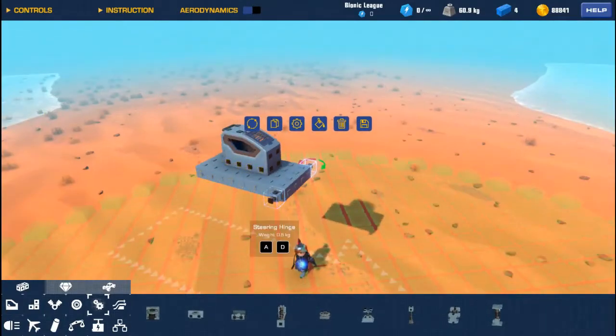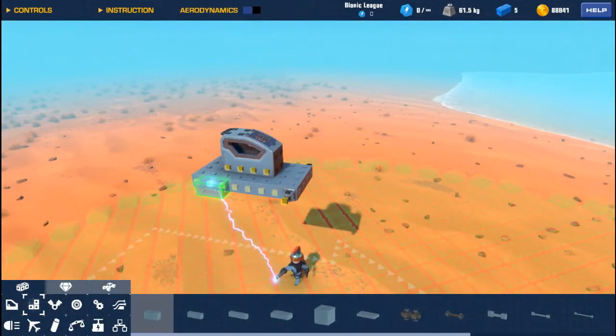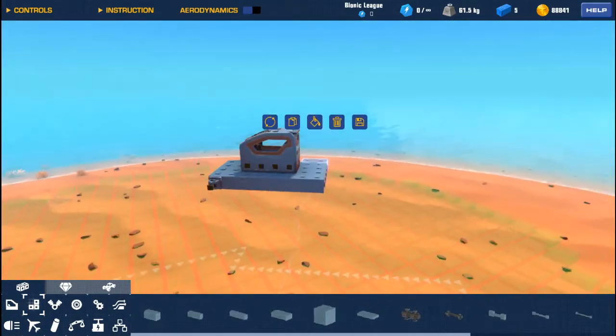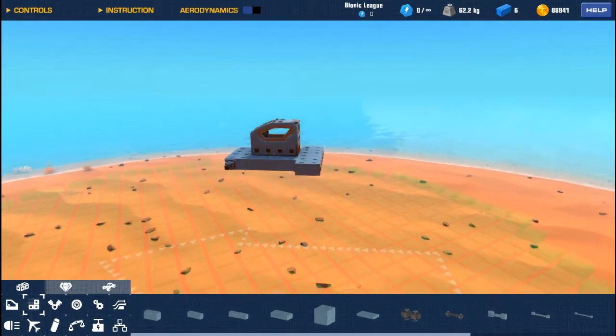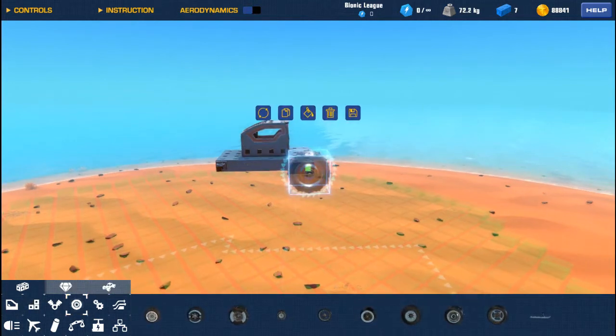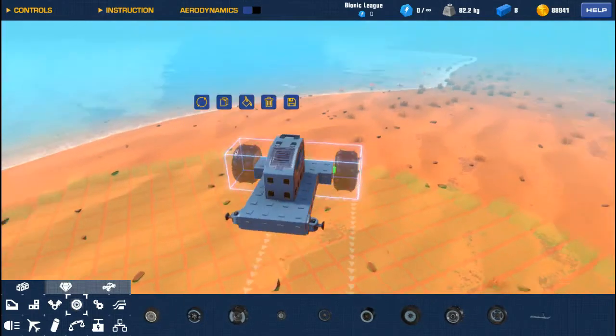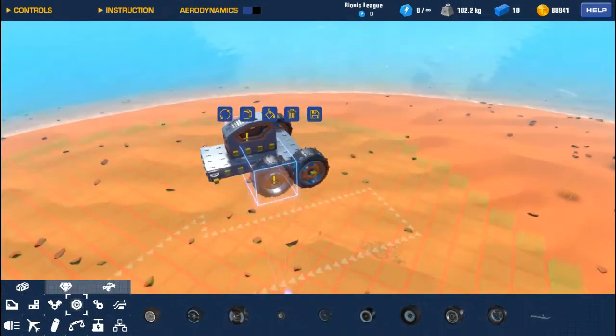Hi everyone and welcome to this episode of the Trail Makers How-To series. This is a series that's going to cover some creations on how to build things in Trailmakers, explaining some of the parts and some of the different uses and the way that I build things.